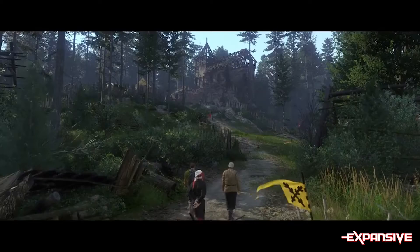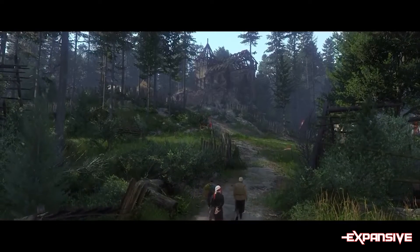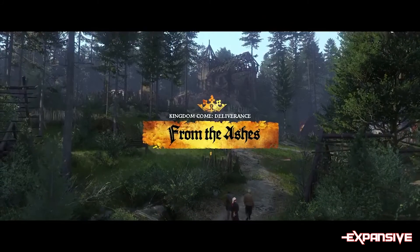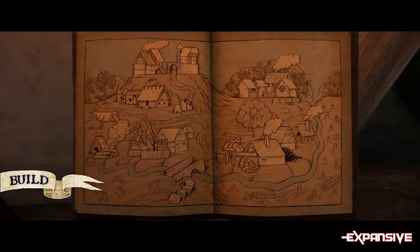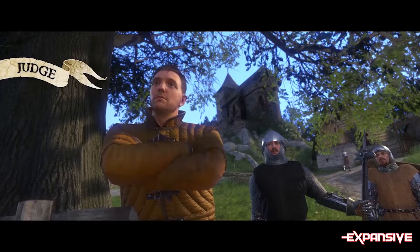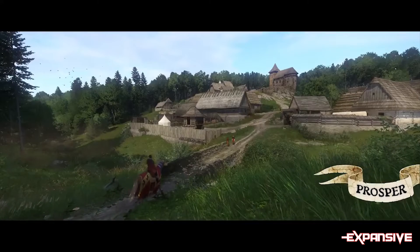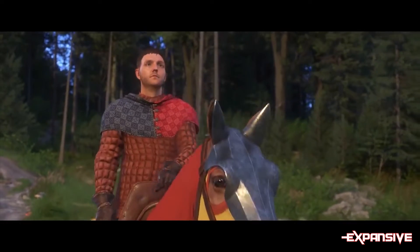Another game getting its first premium DLC is Kingdom Come: Deliverance — From the Ashes — arriving on July 5th. This content allows players to build a village from the ground up with various different types of buildings available, as well as deal out justice as the bailiff of the village. Among other things, you can craft a brewery, stables, forge, and more, and each building has unique properties such as providing better horses through stables. As bailiff, you'll also be able to interact with the townspeople by offering them jobs and much more. The content will be available on July 5th for PC, PS4, and Xbox One.